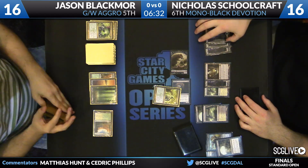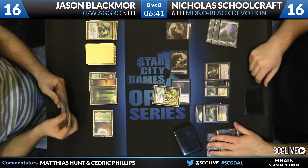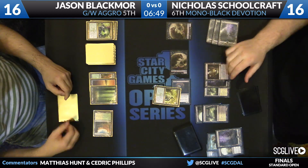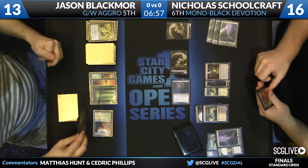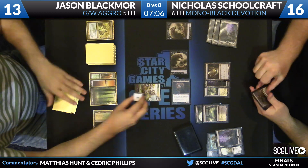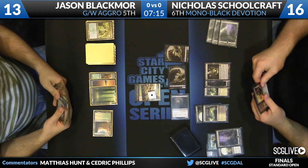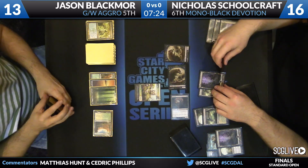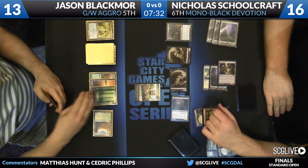Voice of Resurgence is on blocking duty, which Schoolcraft is happy with because he knows he'll win the battle. Blackmore's plan is to block and use Celestia Charm — however, the Devour Flesh in Schoolcraft's hand is going to get excellent value. Pack Rat beats Voice of Resurgence in combat, so there's not even going to be a Celestia Charm. Blackmore just wanted to upgrade his Voice of Resurgence into an elemental token and save a couple points of damage. It looks like Schoolcraft is going to activate Pack Rat — no, he's going to cast Lifebane Zombie instead.